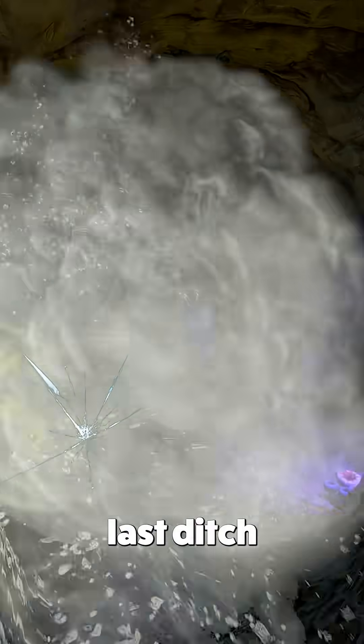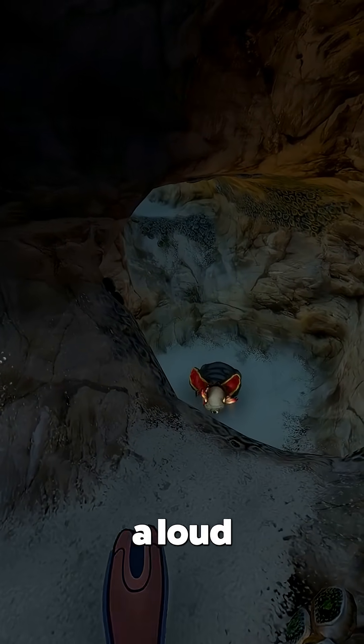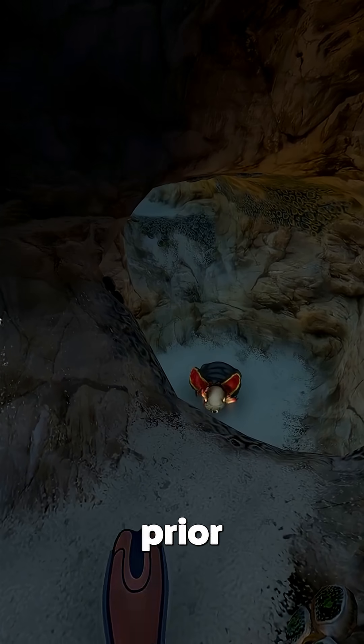This is only a last ditch effort however, and the Crashfish will attempt to warn approaching threats by emitting a loud gurgling sound prior to engaging.